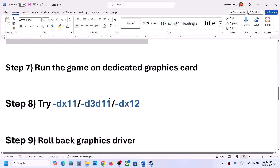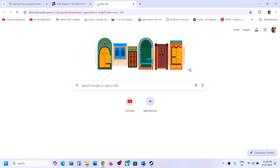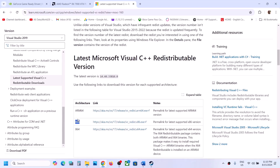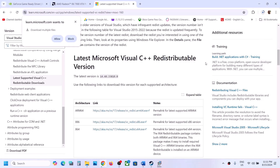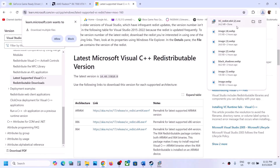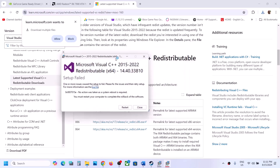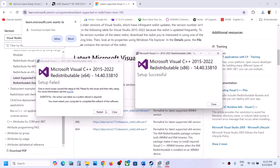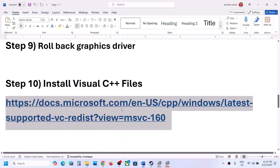The next step is to install the Visual C++ redistributable. Copy the link from the video description, open it in a browser — it will take you to the Microsoft website. Download both the x86 and x64 versions. Run the x86 exe file; if you see a Repair option click Repair, if you see Install click Install. Then run the x64 exe file as well, doing the same. After installation, restart your computer — a restart is required — then launch the game and check.